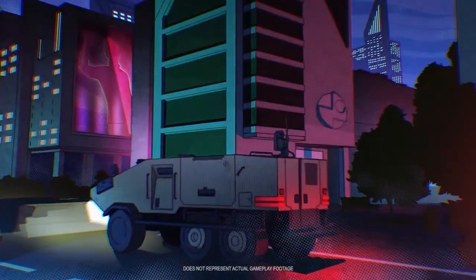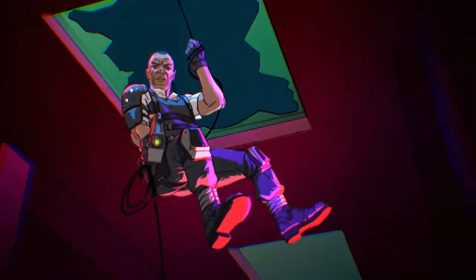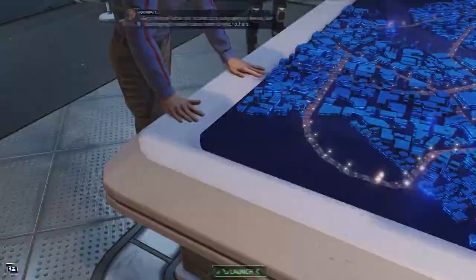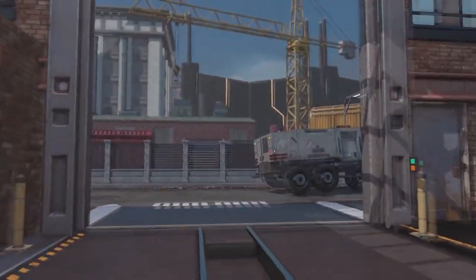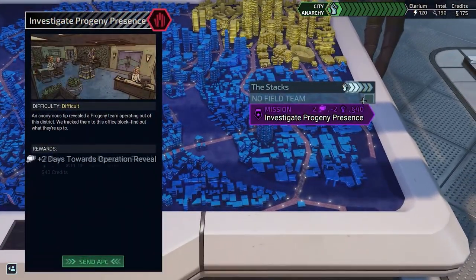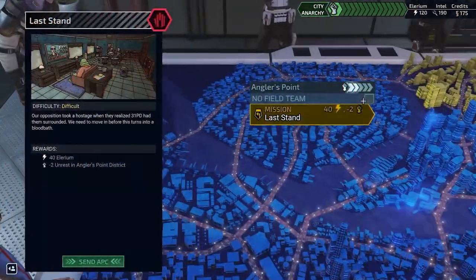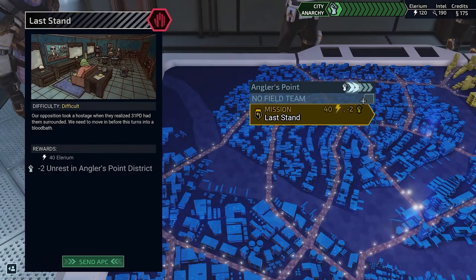This harmony is under threat in City 31, and that's where the Chimera Squad comes in — a ragtag group of humans and aliens alike tasked with keeping the peace while facing a brand new threat. You aren't flying around different parts of the map, which was frankly one of the least appealing parts of XCOM 2 for me, but instead you'll be based in a HQ in City 31. Your role will be to keep the city anarchy low and ultimately unify the people by eliminating all the threats. This part of the game has just as much strategy as the combat as your choices here will impact how everything plays out.